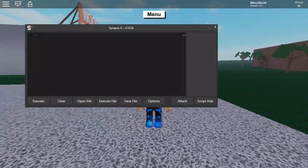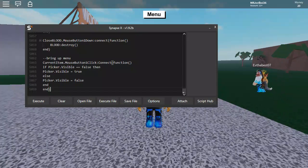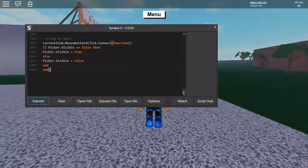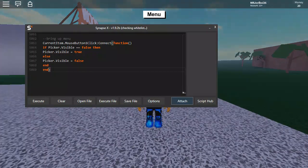Once you have the script, do Ctrl+C to copy it, then Ctrl+V to paste it into your injector. It should look something like that. After that, all you need to do is click Attach and it should attach to your game. It'll say injecting, checking whitelist, then scanning — it can take up to about 30 seconds to inject.